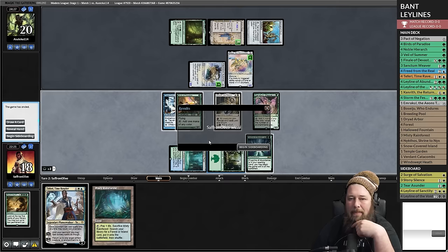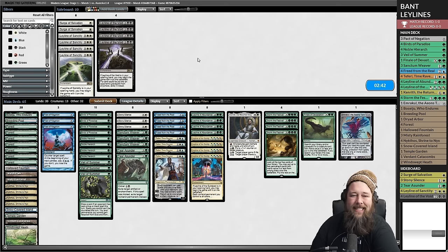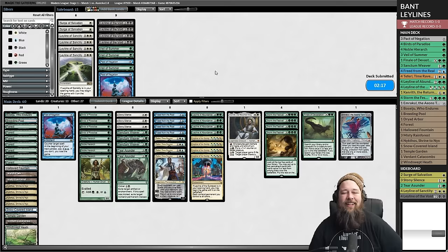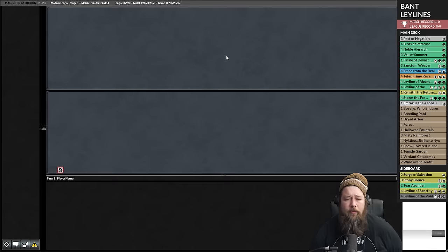We bring in Stony Silence and Terra Sunder, taking out Veil of Summer and some Pacts. Turn two kill with Ley Lines! Ley Line of the Guild Pact leads to some annoying decks - people play Sign of Draco - but also some really weird interesting shenanigans. In this deck, Ley Line of the Guild Pact is mostly just to add free green pips for Nykthos - making our creatures all colors doesn't really do much. Our opponent now knows what's up, which might make game two trickier.